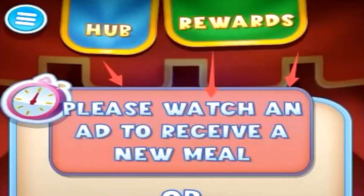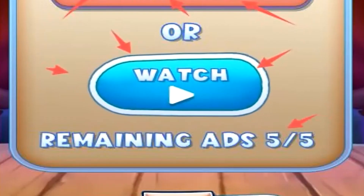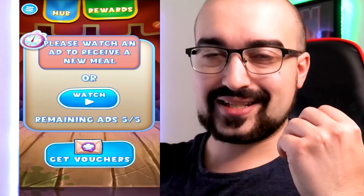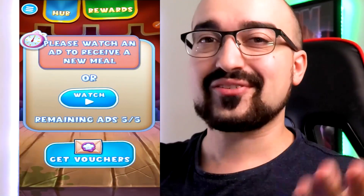So now that I've claimed my reward, it now states that I have to watch an advertisement to receive my new meal. This isn't too bad of an option, but as you can see you have five opportunities to unlock new meals every single day. Obviously the developer has to make some sort of money as well, and they choose to do that through making you watch advertisements.